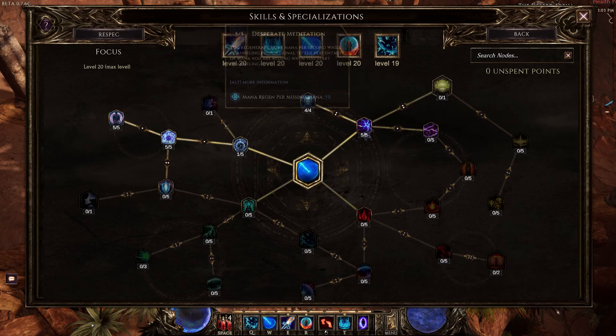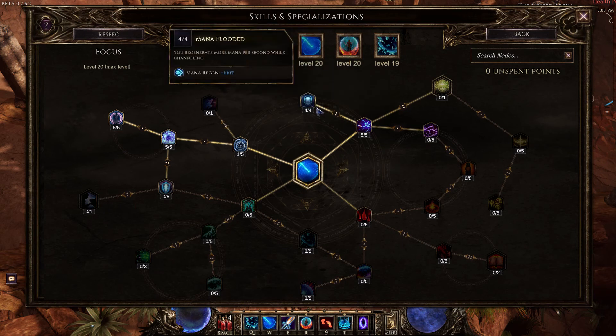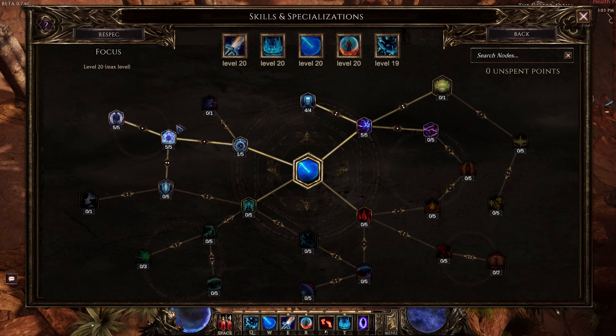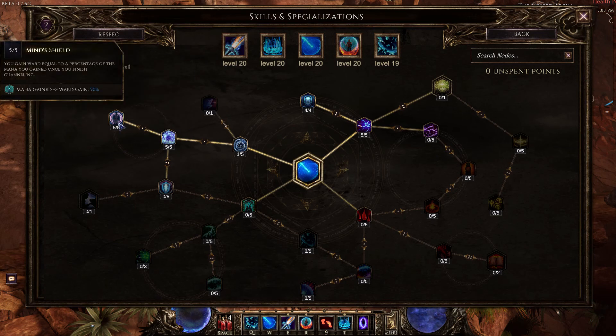For Focus, we're running 5 points in Desperate Meditation (mana regen per missing mana), 4 points in Mana Flooded, 1 point in Energy Battery. Since we're a ward build, we're putting 5 points in Ever Ward and 5 points in Mind's Shield.